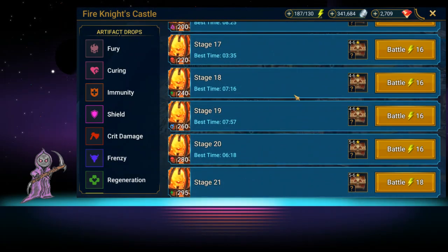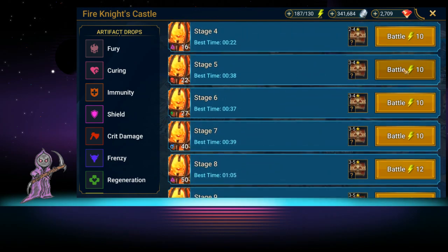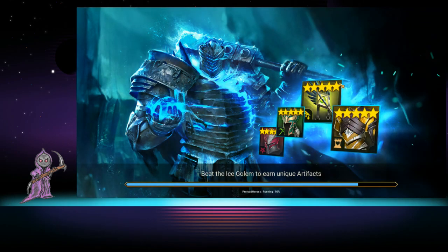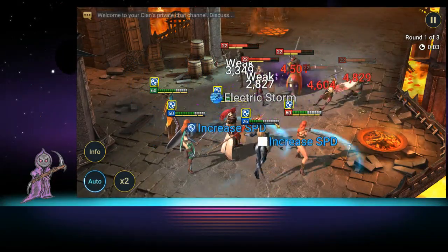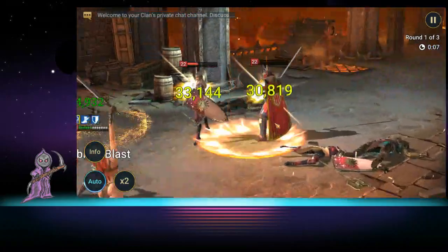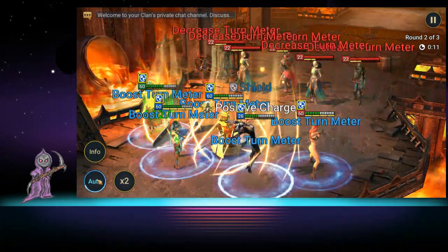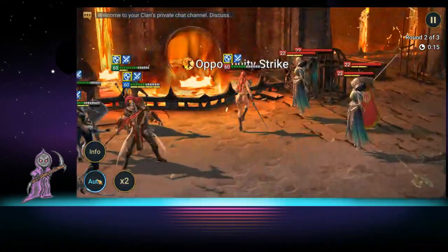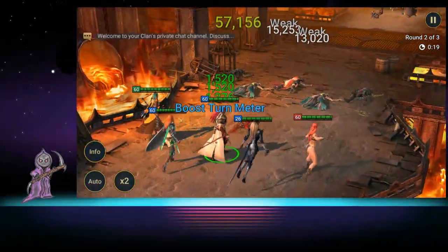Now we're going to progress to stage 5. This is the team we're going to use - they're very strong so let's just auto it. This is a good team to get you through most of the game. They're all easy to get, you can farm them and max their skills, which is what you should be doing in the beginning of the game anyway.